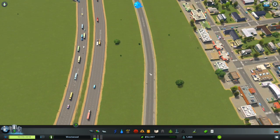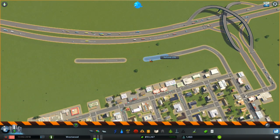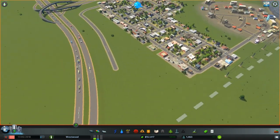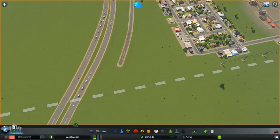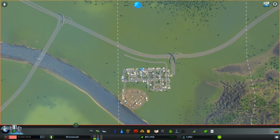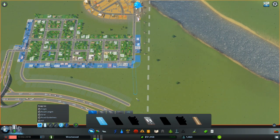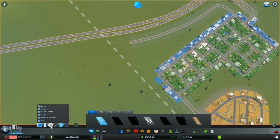I wish that transition was a little bit smoother. I'm going to try to make that transition just a tiny bit smoother — much better. So now we have a big curve here because of the highway. This is legit how cities are run: they try to maximize the most space by following the natural curves of the city. I always kind of felt like I was doing it wrong, but after all this research I really feel like I'm doing it right now.